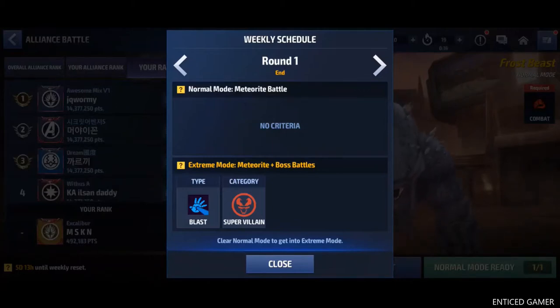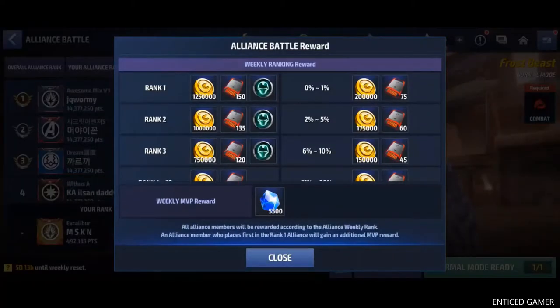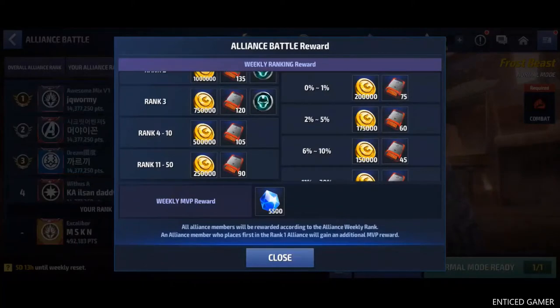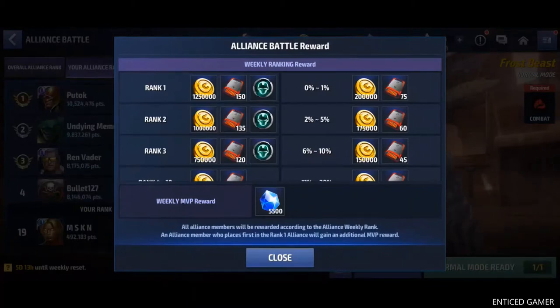Sometimes these requirements will match each other. The next tab is just lists, and here if our alliance is rank 1 in the alliance battle, we can get these rewards. If our alliance is rank 2, we can get these rewards, and like this till 50%. We can only get rewards up to 50%. After 50%, we will not be receiving any rewards from alliance battle. The weekly MVP most wanted player will receive 5500 crystals, which will be a top player in the top alliance.